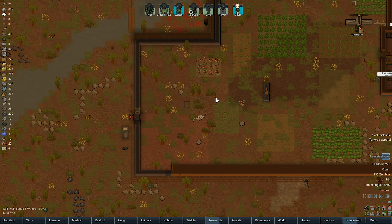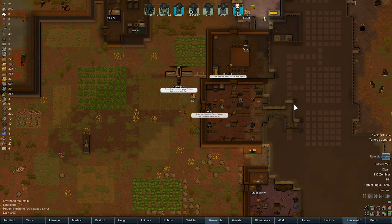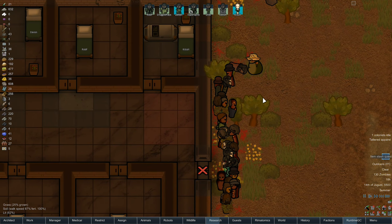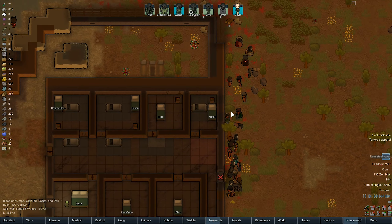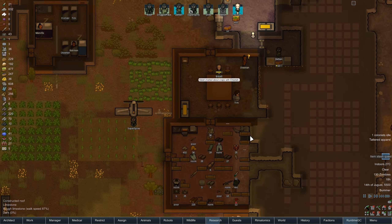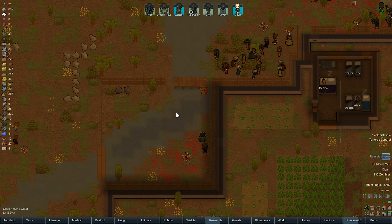Well hello there, ShirleyRox here, welcome back to RimWorld Zombieland. So we've got someone sounds like they're trying to bash into the base again somewhere — I think it's these. There's no heavy ones around here at the moment, so we should be okay. But once we get the research done, we can hopefully get bridges and then expand that little bit and get a power generator up.